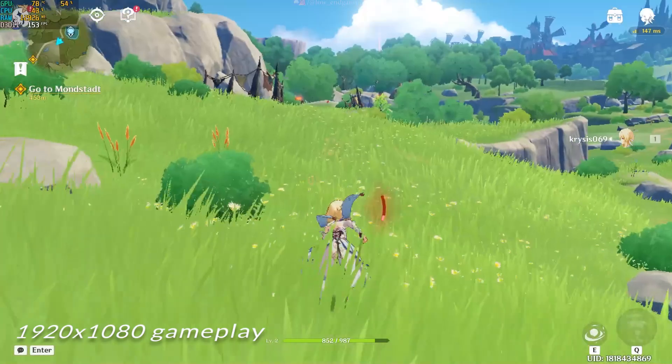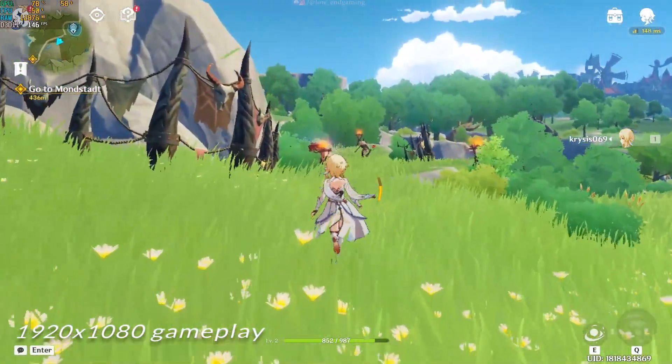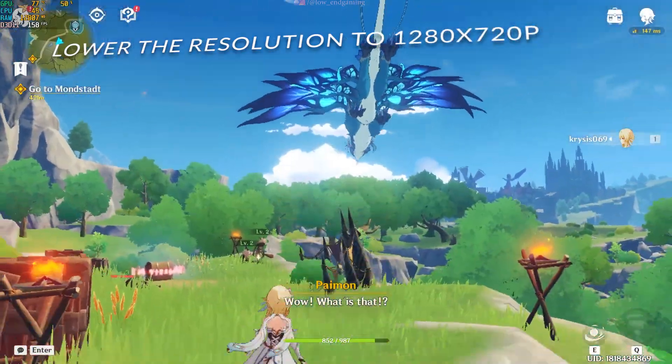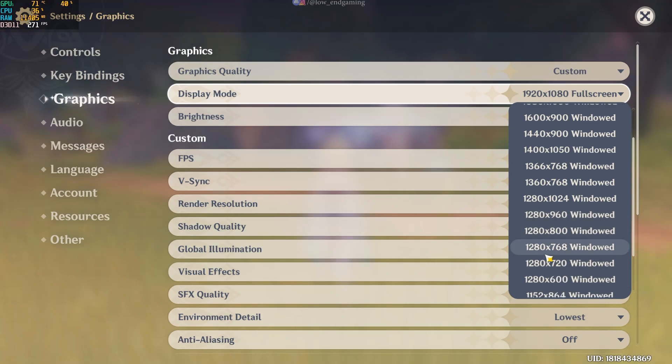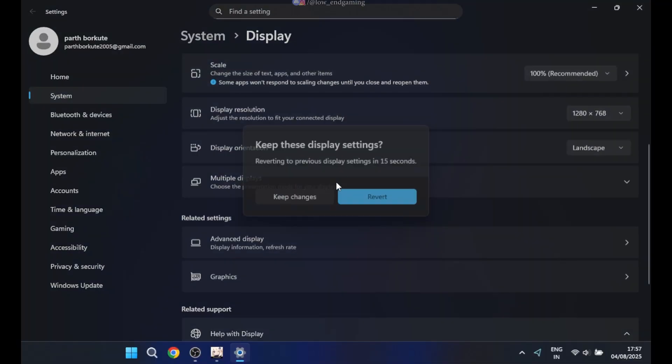I hope your game is now working smoothly and at a higher FPS. But if you are getting lower FPS, you can lower the resolution. Go to Settings and change it to 720p windowed. To make it full screen, go to Display Settings and lower your resolution there.